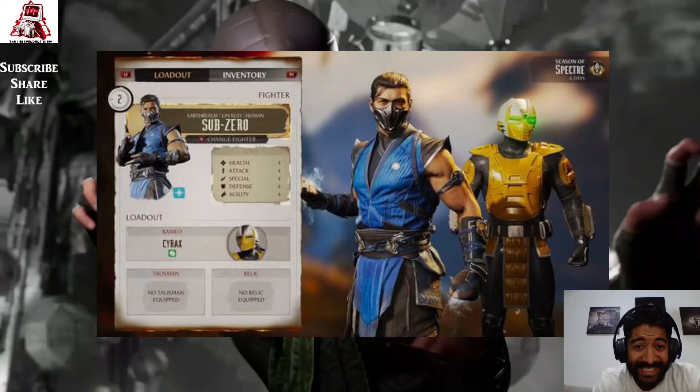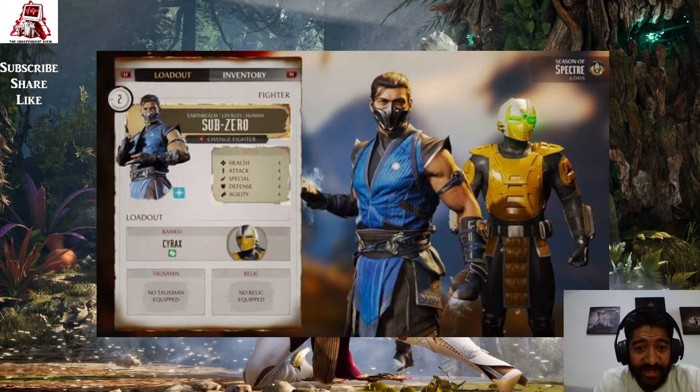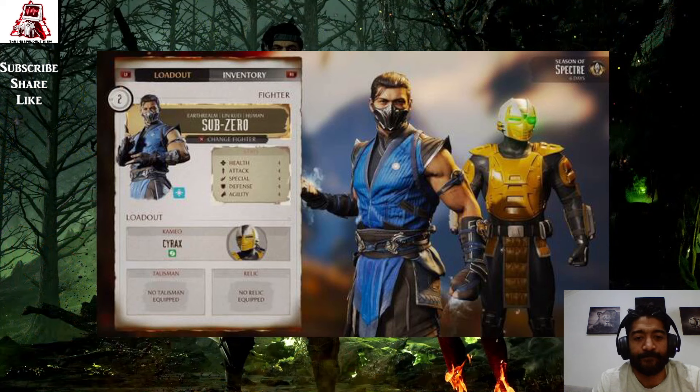To give you a quick run-through of the screenshot: we have an overview of two characters. Sub-Zero has a loadout with an infantry tab, a talisman option, and a relic option. Then for Cyrax, who is the cameo fighter in this regard, there's an element that is also attached to him — so there's lots to explore.